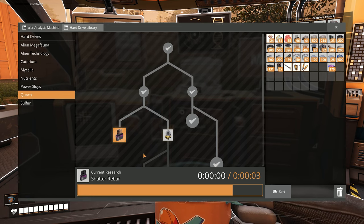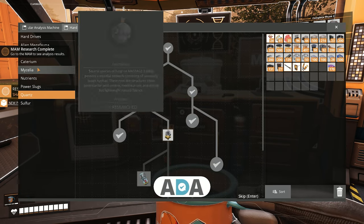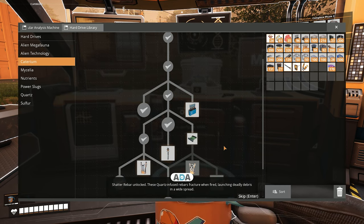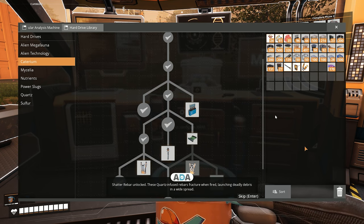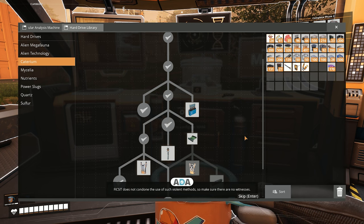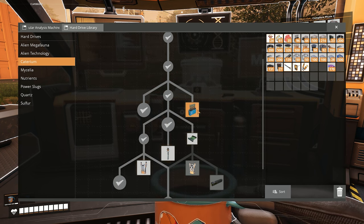We can get extra ammo types for our rebar gun. Shatter rebar unlocked. These quartz-infused rebars fracture when fired, launching deadly debris in a wide spread. Fix-It does not condone the use of such violent methods, so make sure there are no witnesses. Well, that was certainly dark.